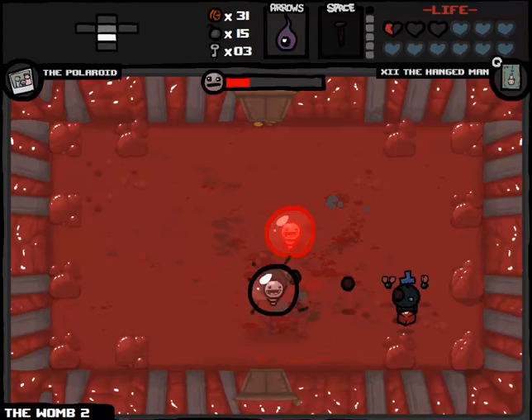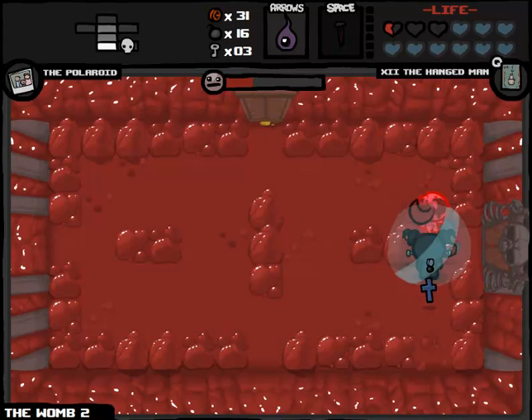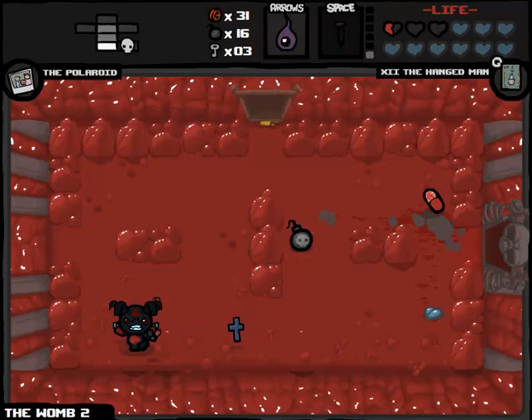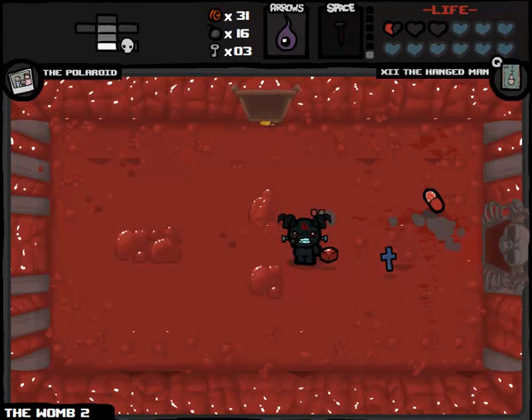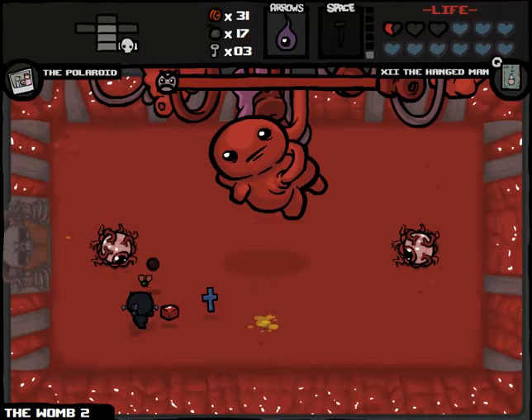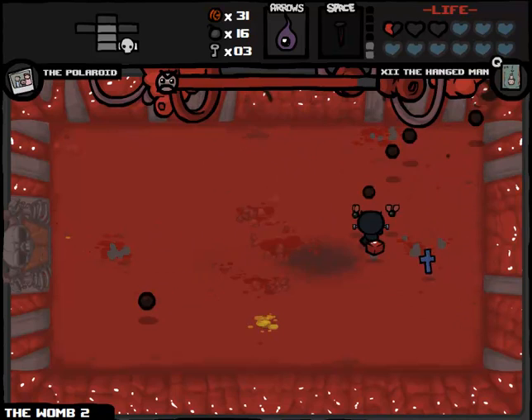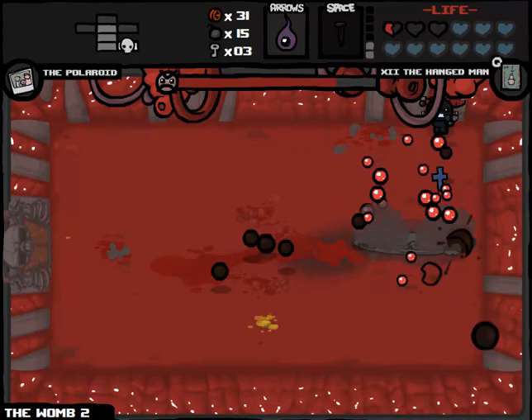We already found the boss fight, which is amazing. If we can just kill these guys before they can do much, I can also walk through these and we might be able to find a tinted rock. It's tears up — I will absolutely take that. I don't think that necessarily counts as an item. That was like the fastest we will ever go through the womb without the compass — just getting incredibly lucky and having insanely high damage. Maybe this is my best run ever, Mark 2.